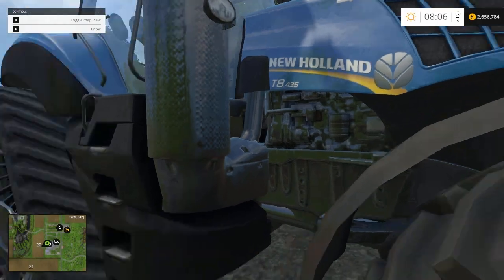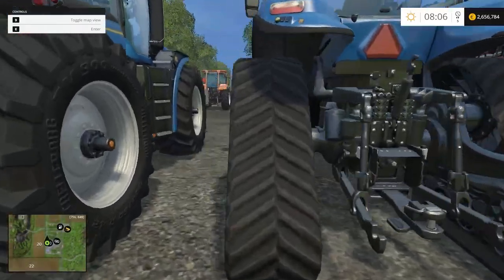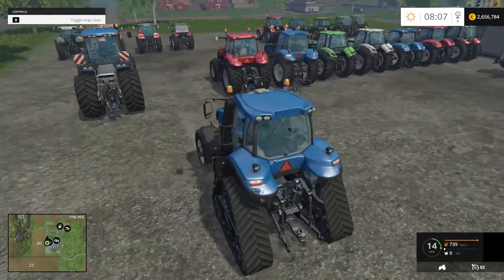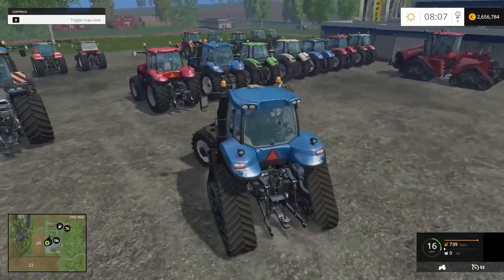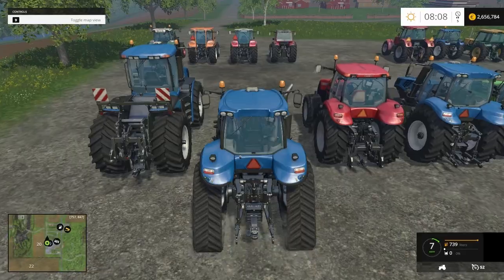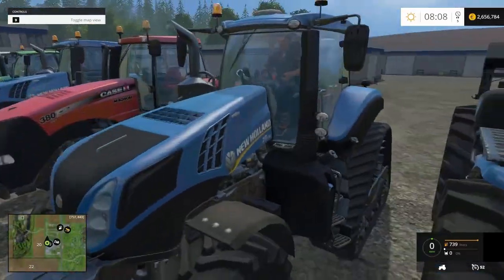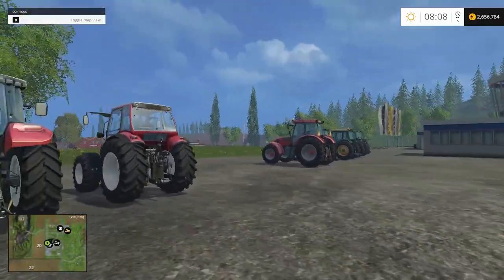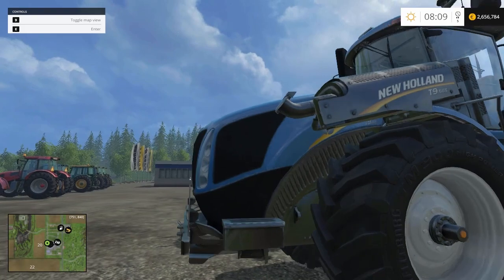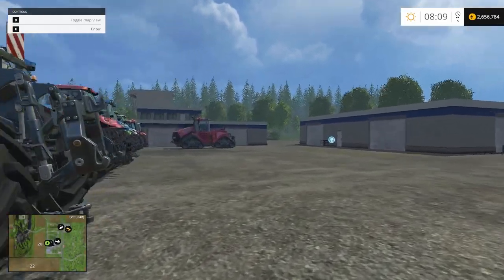And then we've got a new tractor that wasn't in FS 13 — the New Holland T8 435 with the backtracks. There's not a lot of noticeable changes right here visually, but while I was playing I noticed a lot. Just looking at it, you can't really tell the difference between FS 13 and FS 15 — from a noob's eye, basically my eye is what I'm talking about.